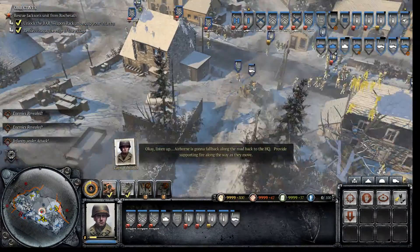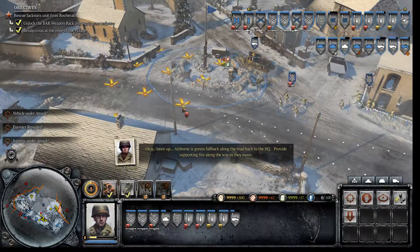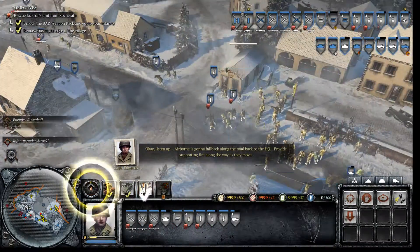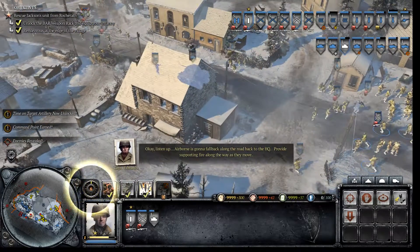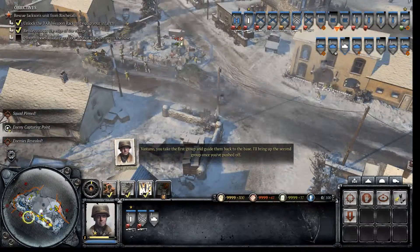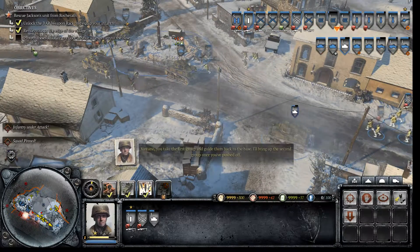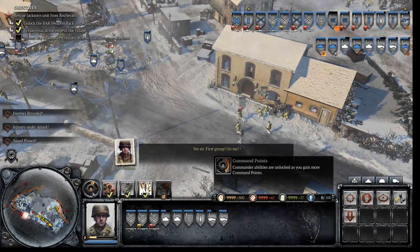Agreed. Okay, listen up. Airborne is going to fall back along the road back to HQ. Provide supporting fire along the way as they move. Mirage tactics are available. Vastano, you take the first group and guide them back to the base. I'll bring up the second group once you've pushed off. Yes sir. First group, on me!